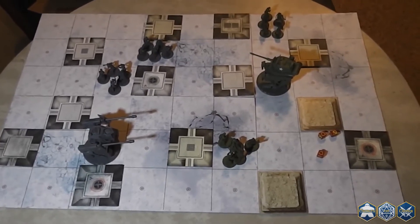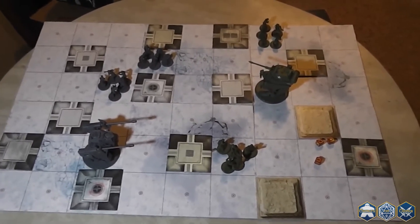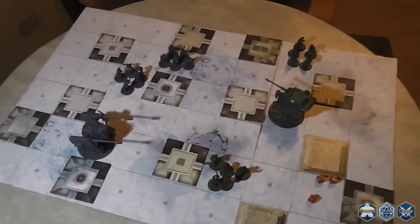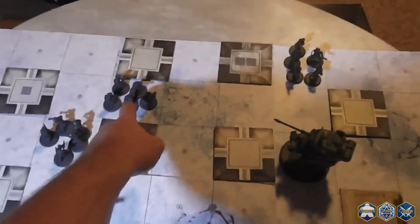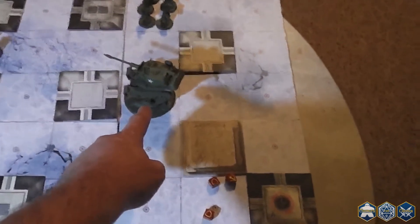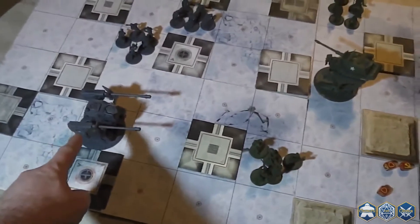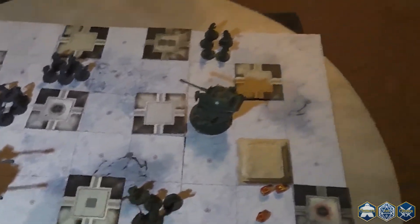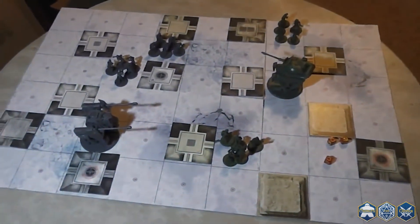Alright, so this is the end of Round 1, and as you can see, these are our final positions. Round 1 was basically just positioning. We started off with me winning initiative, and my Laser Grenadiers came on with a Force March right here. He brought on the Hotdog with a regular move, followed by the Ludwig with its Force March. After the Ludwig, he brought on his Weapons Squad, I brought on the Recon Squad, and his Assault Squad is over here. That is our positioning at the end of Round 1.